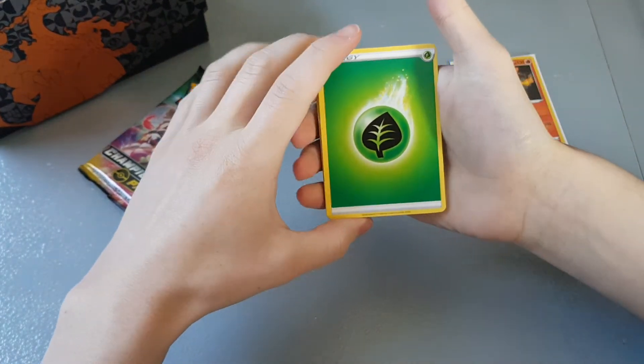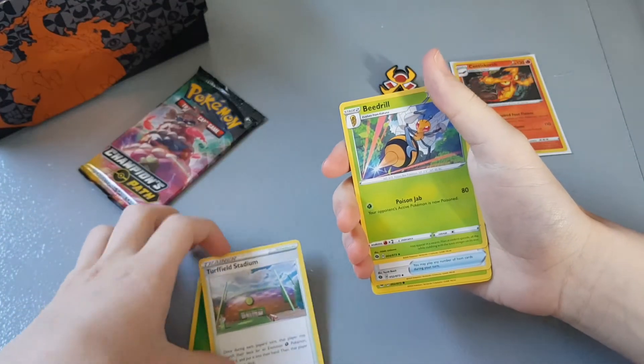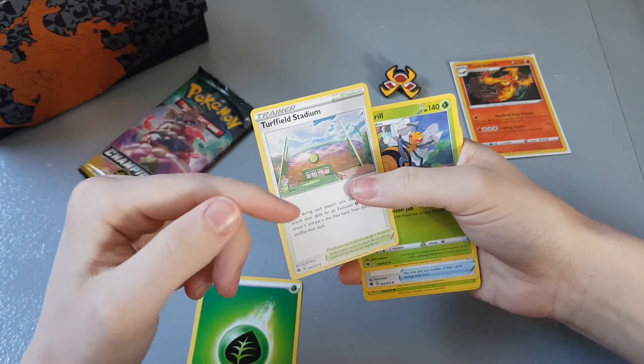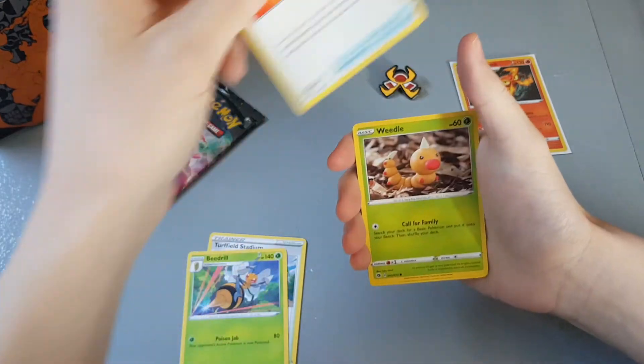This energy is going to be dark — no it's not, it's a Leaf energy. And a Turffield Stadium Beedrill — that's actually really good. I'm actually missing this. I've opened like 25 packs of Champion's Path and still didn't get this uncommon, so glad we got it.